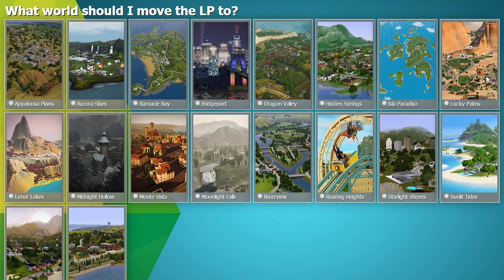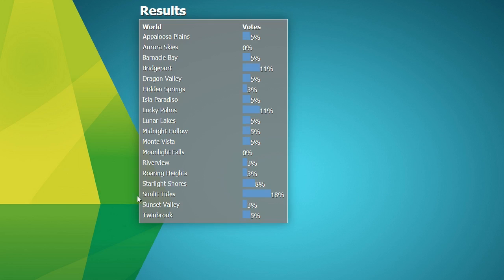Personally, I'm voting for Lucky Palms. I think it's a beautiful world — I haven't really played in it before, but I think it looks awesome. Once you vote, it brings you to a screen that shows you pretty much where all the standings are right now. We've got a majority on Sunlit Tides, but of course that could change.